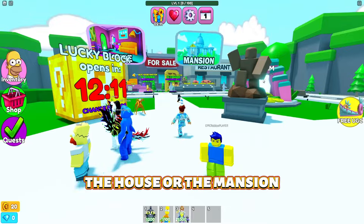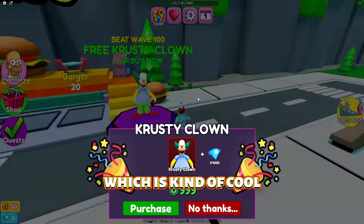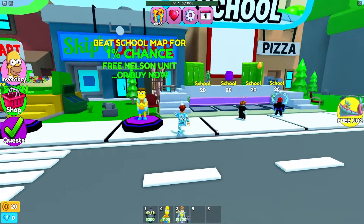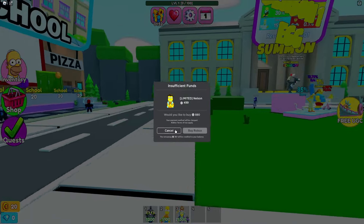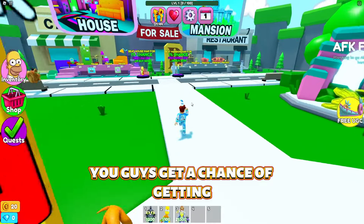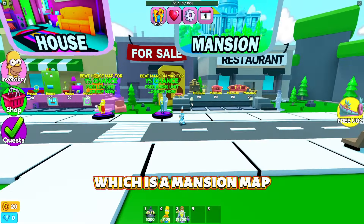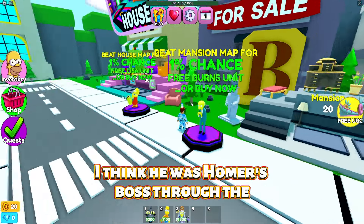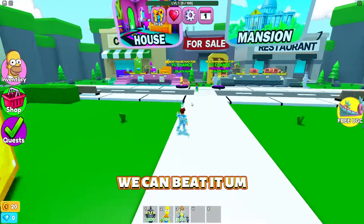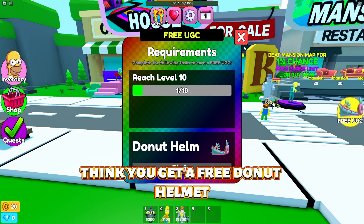I don't know if I should do the Store, School, House, or Mansion — definitely not doing the Endless. They do have Endless, and you can get the Crusty Clown for 999 Robux or by completing it. There's also a 1% chance of getting a free Lisa unit by completing the House map, and a free chance of getting Burns on the Mansion map. Burns was Homer's boss in the TV show. I want to do the House map and see if we can beat it.